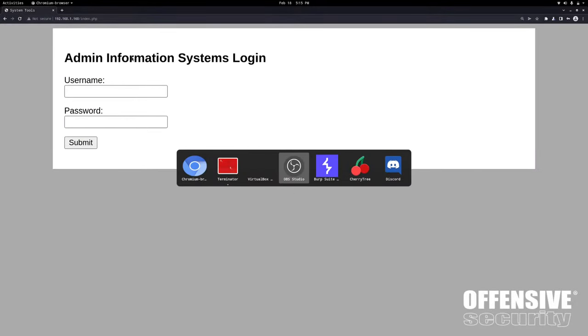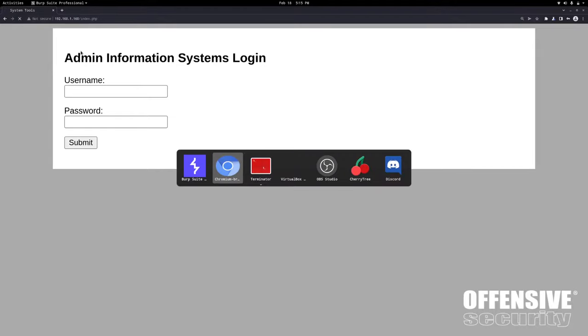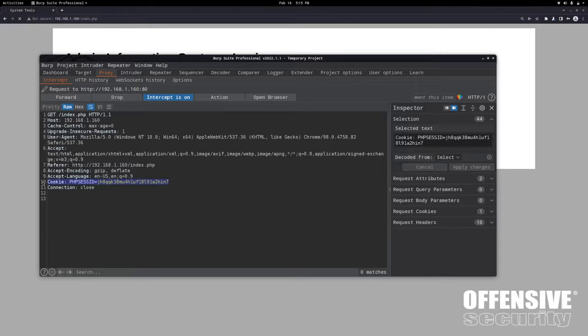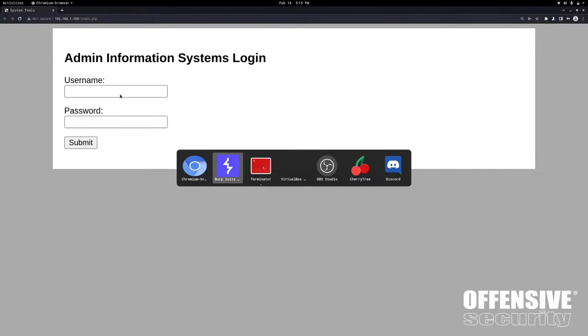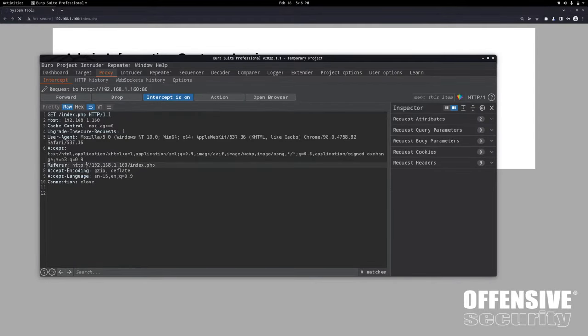Let's get this in Burp Suite, do a refresh and see what's sent along. I'll turn intercept on and refresh. It says we have a session ID but I don't really see anything particularly interesting. Let me clear browsing data - cookies, cached images and files - all time, basic, just to make sure. Reload the page with intercept on. There's no PHP session ID this time around - particularly interesting.